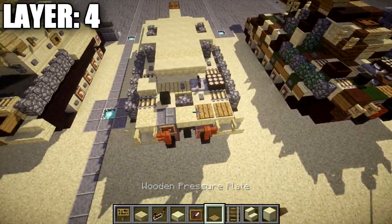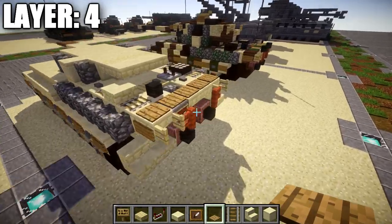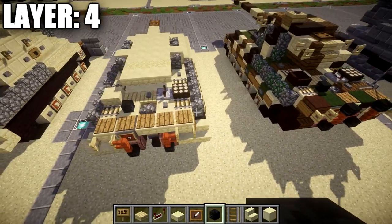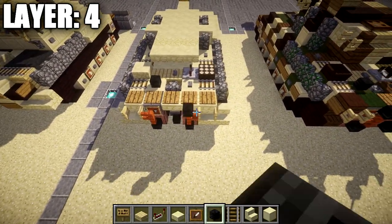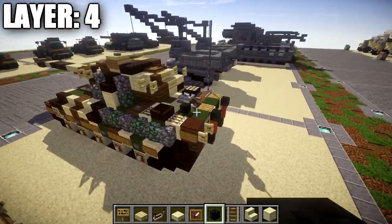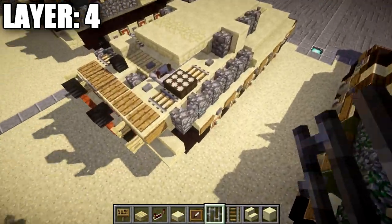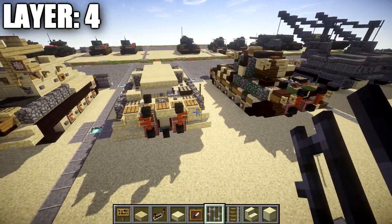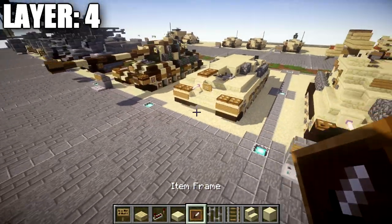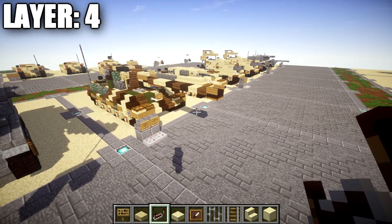Place a row of wooden pressure plates all the way across the back on top of those upside-down stairs. Then place a wither skeleton skull on top of those acacia wood fence posts for the exhaust. The very last thing is the antenna: place it on the cobblestone wall on the right side only for the radio antenna. That does it for layer four — on to layer five.